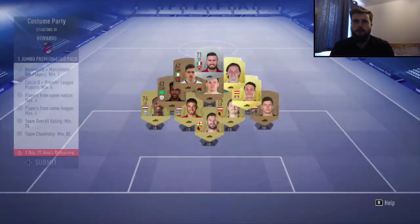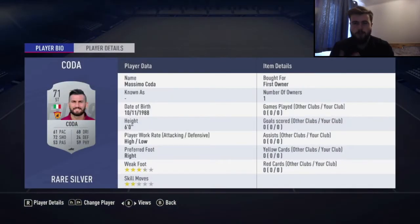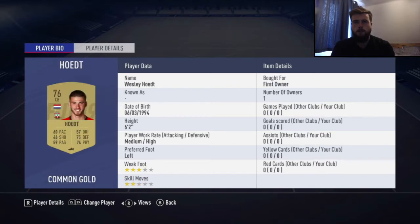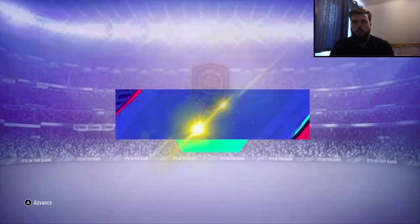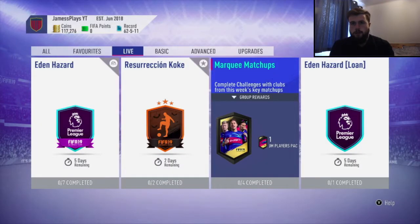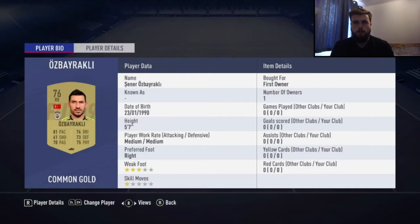Hello guys, James here, welcome back to my 13th episode on my Road to Glory on FC 19 Ultimate Team on the Nintendo Switch. Today we're going to start off by completing this costume SBC from the Screamer promo, then complete this week's marquee matchups with the Turkish league, Premier League Arsenal vs Liverpool, a Spanish league one, and you'll see the fourth one in a sec.